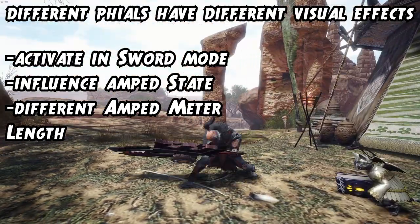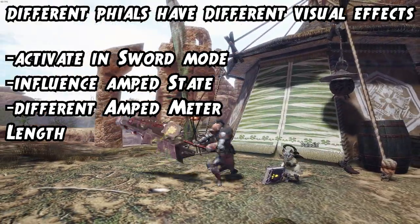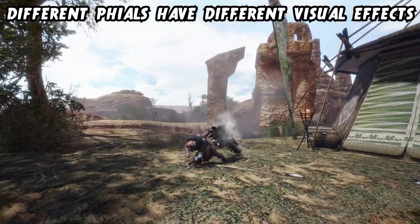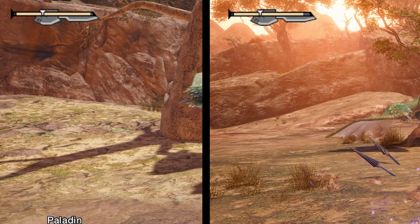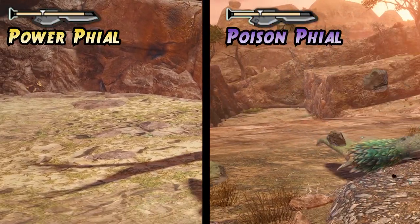Phials also have different amp meters, meaning the quickest phials to reach Amped State are the status phials and the dragon phial, while the slowest to fill is the power phial. From slowest to fastest to fill, it looks somewhat like this. Here is a quick comparison of the power phial versus the poison phial in the exact same combo.